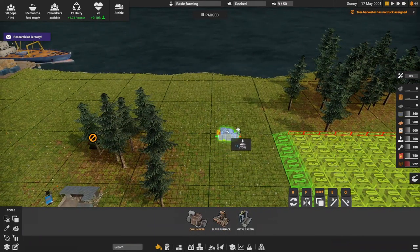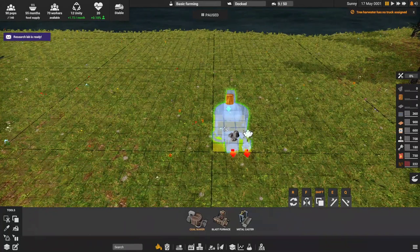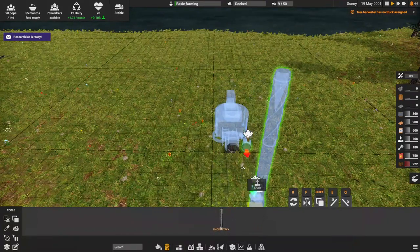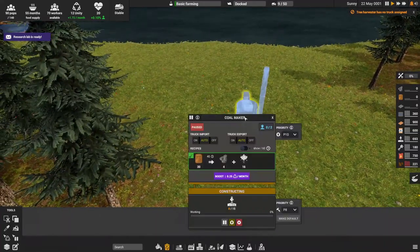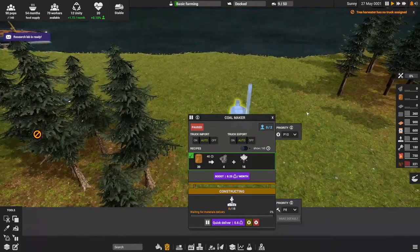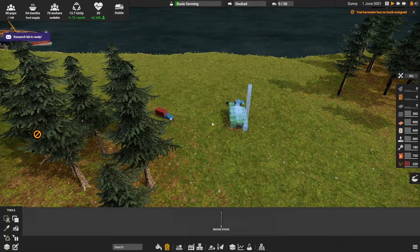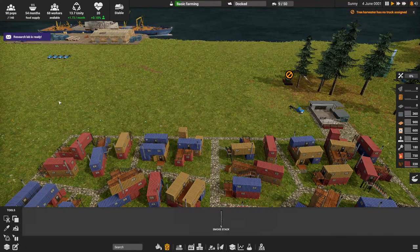I'll have the dump over here and the coal maker over here — try to keep the dirty stuff in one area. We place it, and as you can see it shows wood input on one side and coal output on the other, plus the exhaust. To get the waste management going, a smokestack automatically connects and shows a little connection. This one doesn't need power but it does need two workers. There's a little truck convoy — a worker drives the truck, brings supplies over to build the thing, and drives back.